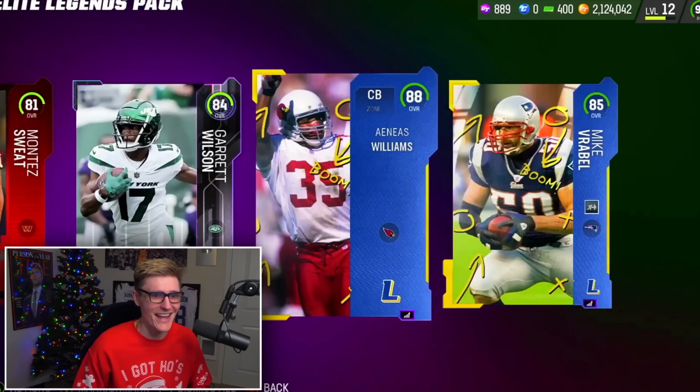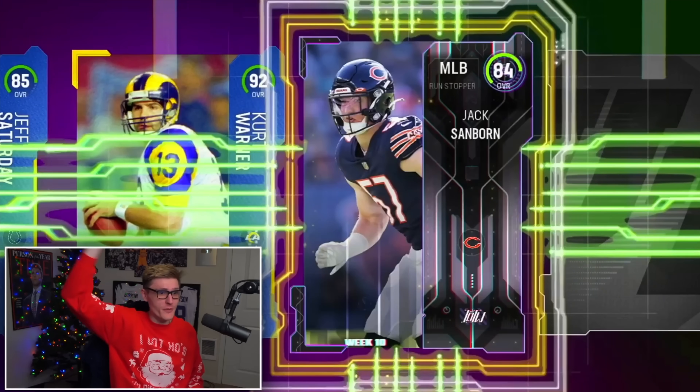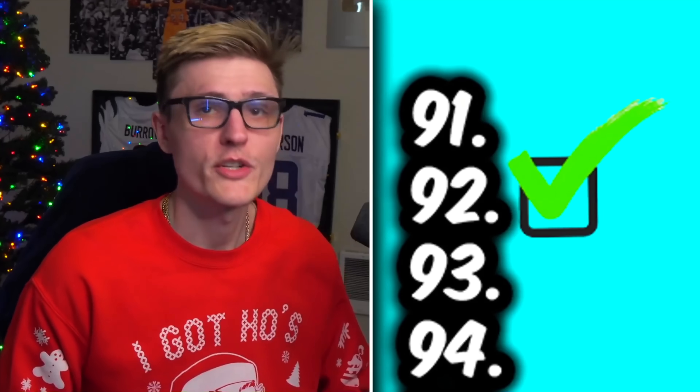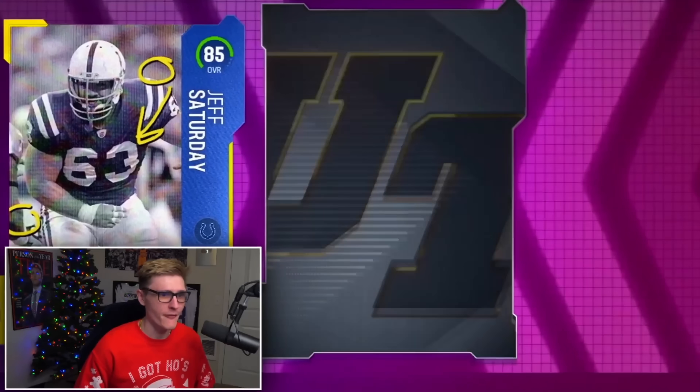Anais and 85 Mike Brayble — these are so bad. 92 Kurt Warner — that's literally the best Kurt Warner you can get, and that may be worth a lot. Oh my goodness, that's a great pull. We just need a few more cards — Bobby Okereke, Jeff Saturday, and a full legend.